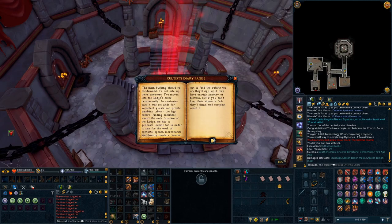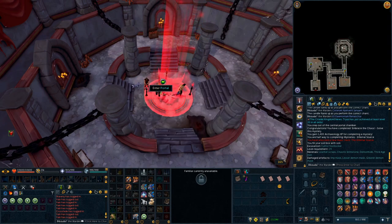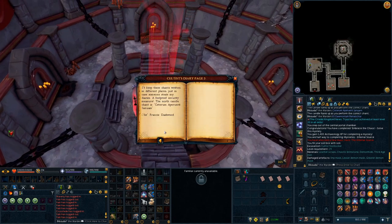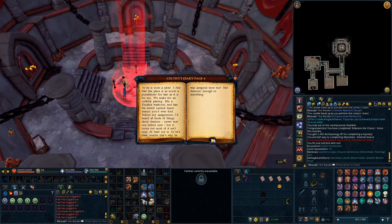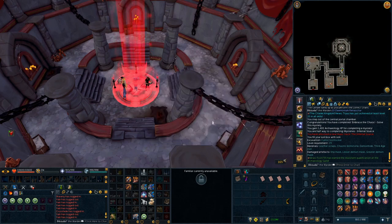Once you've lit the candles, you'll go to each one and need to chant over it in order to activate the portal. Going through the diary pages: the western candle requires you to say 'ordo animam capit,' the northern candle from page three is the phrase 'ceterum aperiorit ianuam,' and the fourth page has the eastern candle phrase 'et demonium renascutir.'